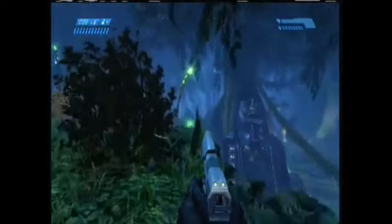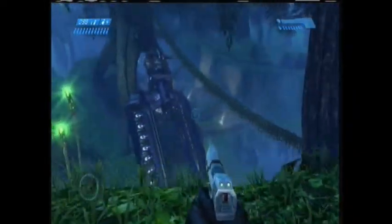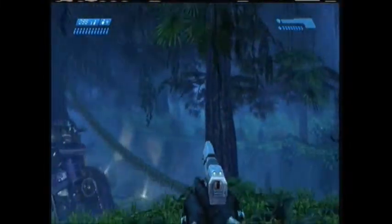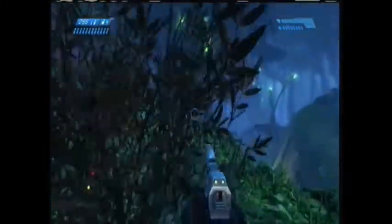I'm going to just walk in the background, then reset the mission one last time to do it correctly. Because if you just keep going that way, you can jump down over the place where you're supposed to go into. Since that's no fun — no cheating like that. And this is the beginning of the mission, I believe.